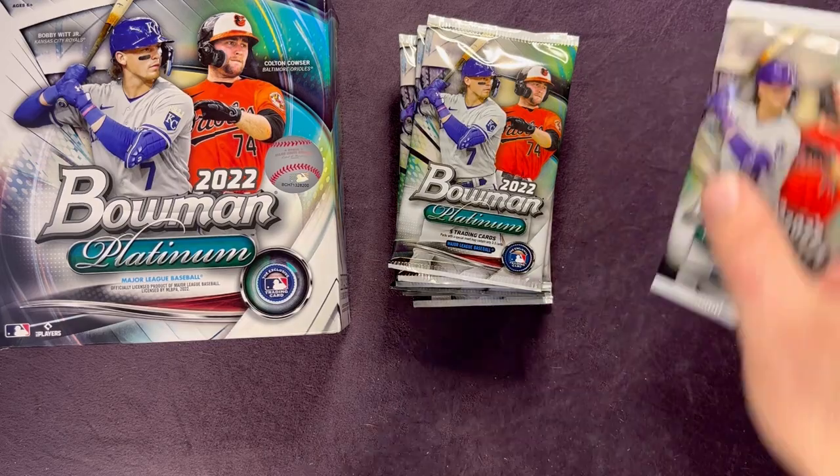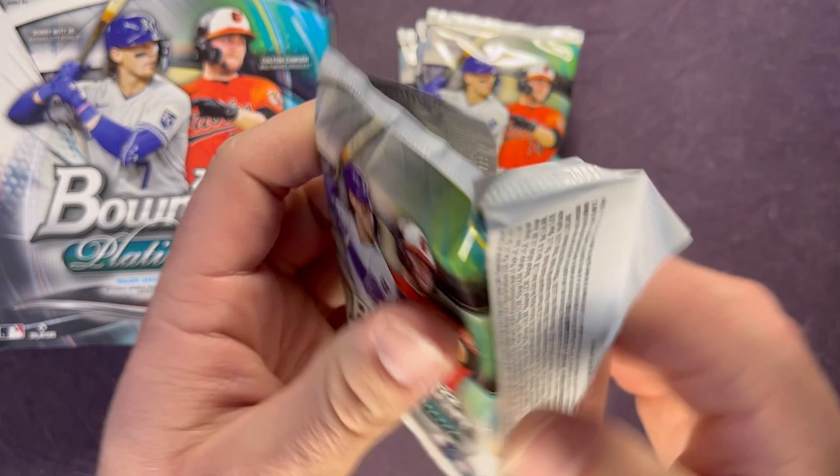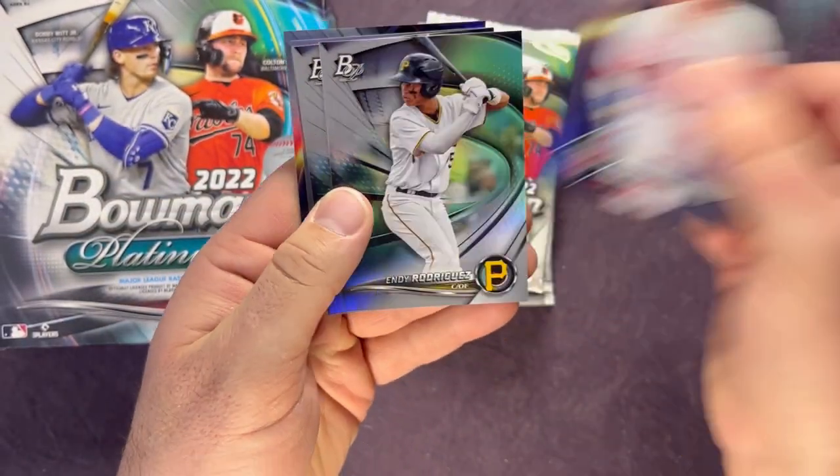All right, next pack. Hoping to get a position player and something other than a pitcher at least with our next auto. We'll see — Trevor Story.